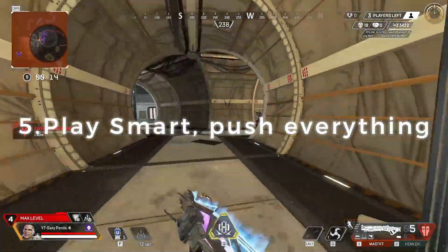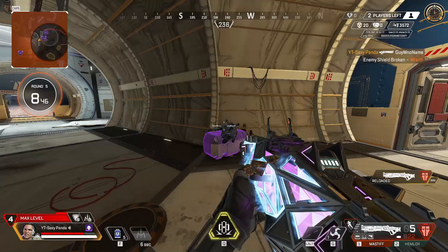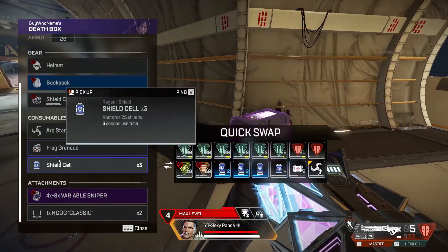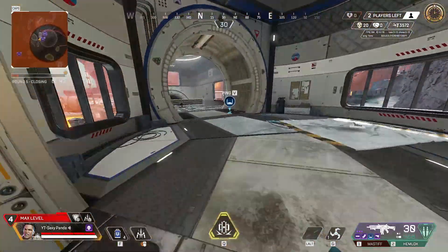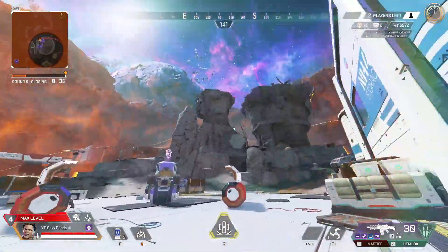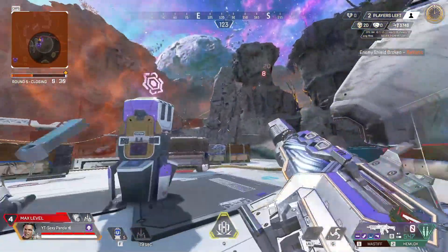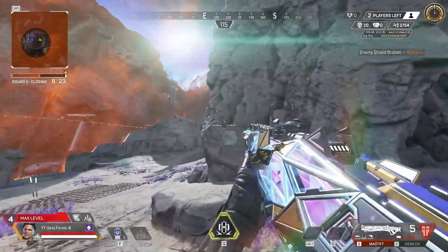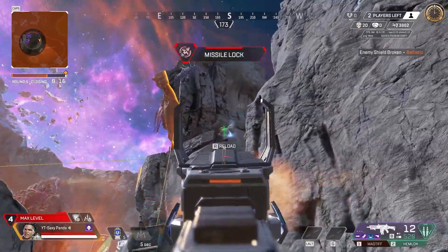My final tip is to be smart with your fights. You need to push everything to get kills, but if you hear someone fighting, try to shoot the person on lowest health — you might be able to get a 2-for-1. At the start of this game we got the Octane who was at 1 HP and then killed the other Octane hunting him down, so that was 2 kills right off the bat. Just play a bit smart even while being aggressive.